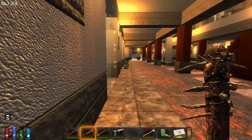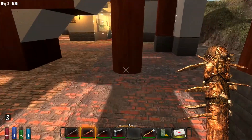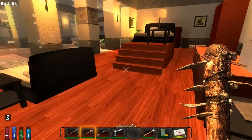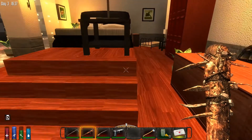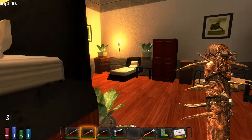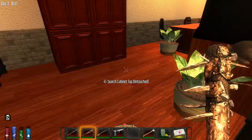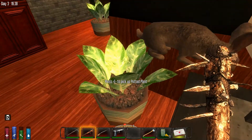So we've got the back of the mall area. On this side of the mall, we've got a furniture store. Rabbits — you want to eat the plant, not the lamp.